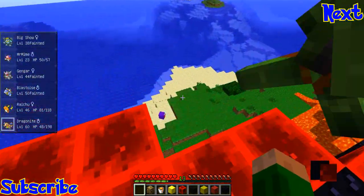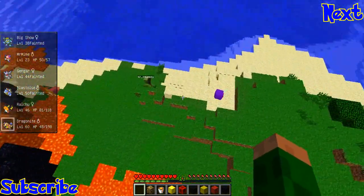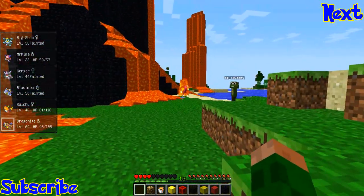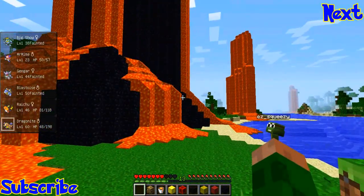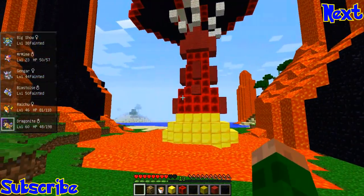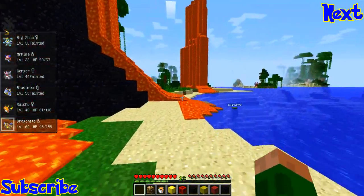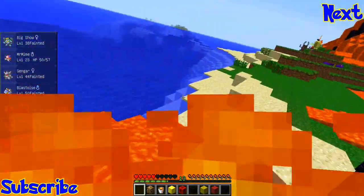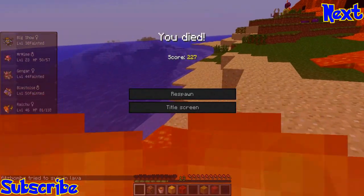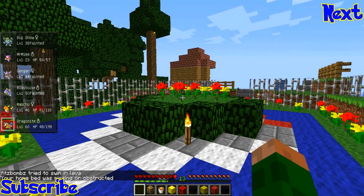We're gonna have to fix that up — put some fencing up there so players can't fall down, and maybe block off a bit of this lava for the Pokémon that spawn around here. We're thinking we should almost block off this whole section and just not let them in.